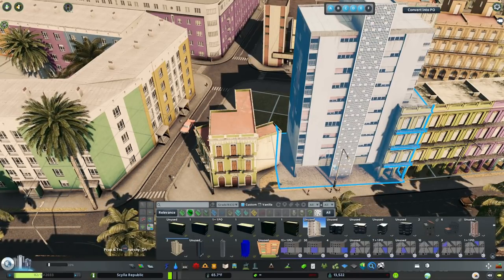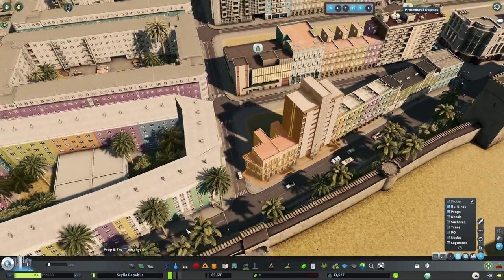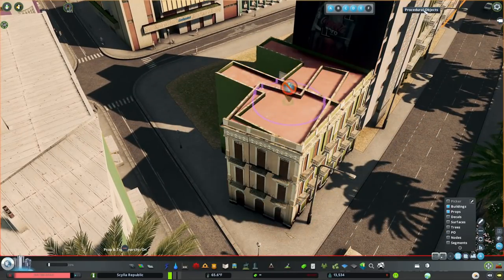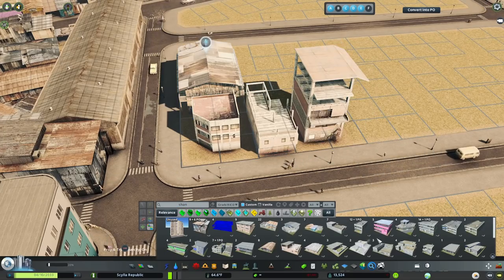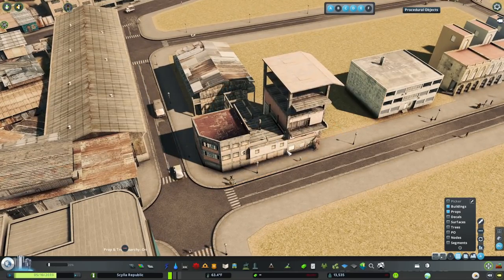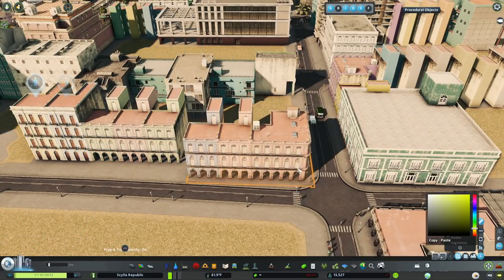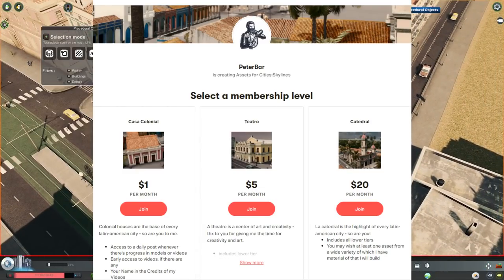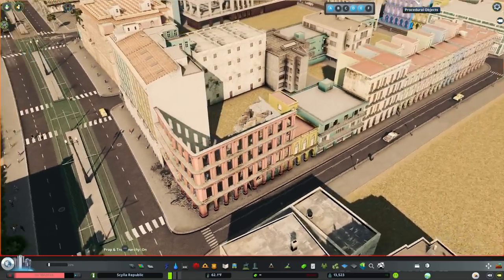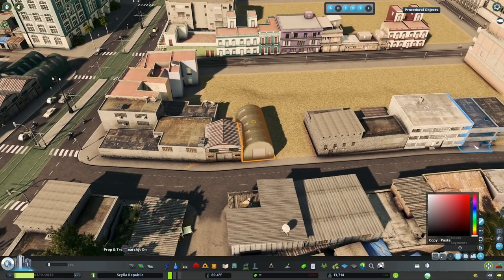This is about the part of the series where this project transitions from a good-hearted attempt at making a Spanish colonial Caribbean city into a blatant commercial for the Patreon account of Cities Skylines asset creator Peter Barr. If you know Peter Barr, I'm sure you have seen his assets before. He's a wonderful, very talented creator who makes a lot of content from various places. I have already used a lot of his assets in this series.